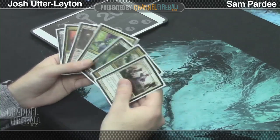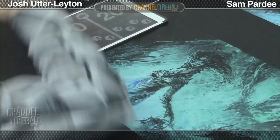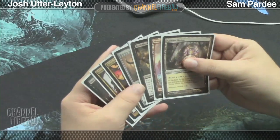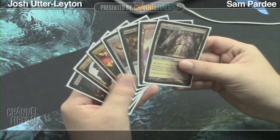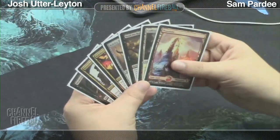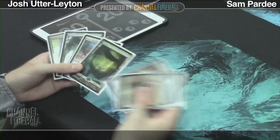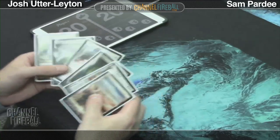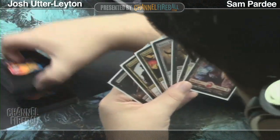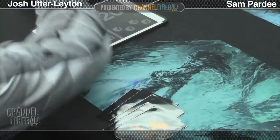Alright, so I won the die roll, I'm on the play here. Unfortunately, this Mutavolt is not a plane, so I'm going to have to send this one back. Lucky Sam is keeping his hand. Let's hope for a little better here. That does not qualify — making a 2-2 when I'm not doing anything is not going to do it. I did at least get two colors of mana that hand. Let's see if we can keep that up and have some spells to cast. Ambitious, I know.